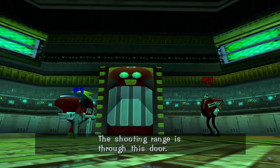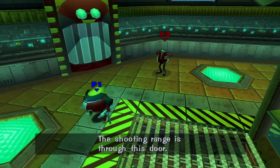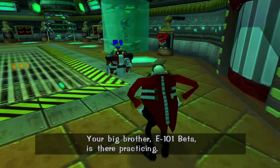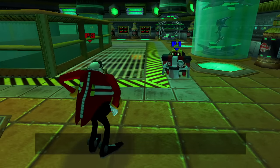Well, we might as well finish out the challenge with Gamma's levels — I mean, we've come this far, right? And look at him — if we load the cutscene as Sonic, he gets squished down, he's like a little mini Gamma. How could we not play his story? He's just a little guy.